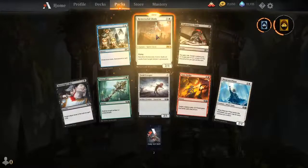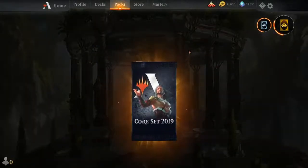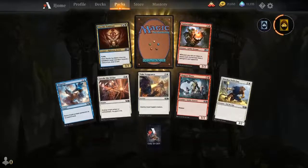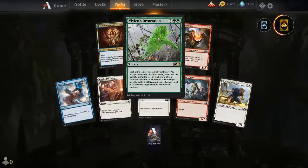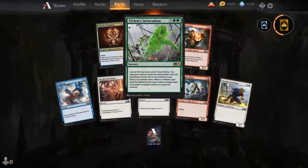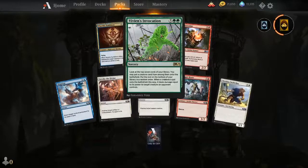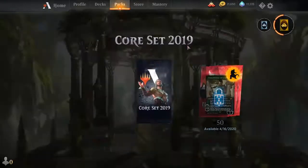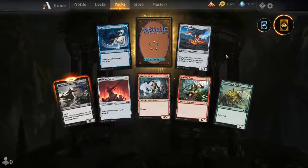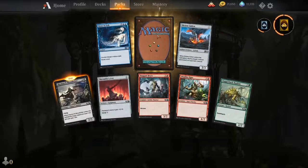I'm not expecting a lot from this set. Remorseful Cleric is a fun card to play with Fall of the Thran — you play Fall of the Thran to destroy all lands, then exile all of your opponent's lands from the graveyard, and boom, they have no lands. Vivien's Invocation: look at the top seven cards of your library, put a creature onto the battlefield, and that creature deals damage equal to its power to a creature an opponent controls. It's a bit overpriced, but if you want to see it in a jank deck, just let me know.